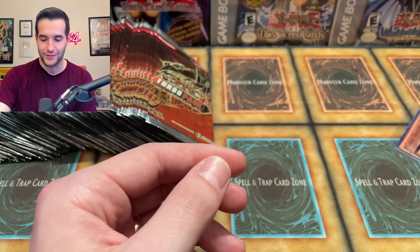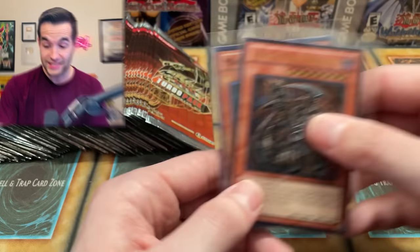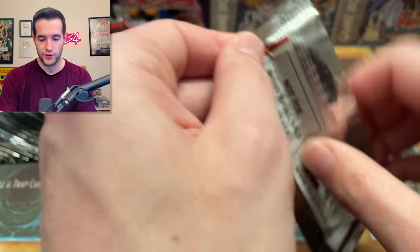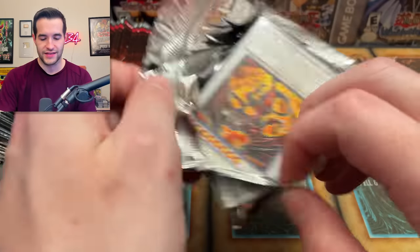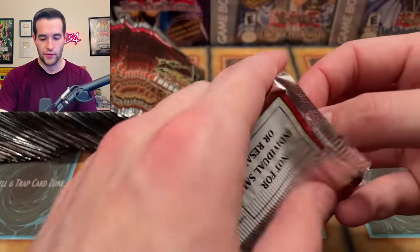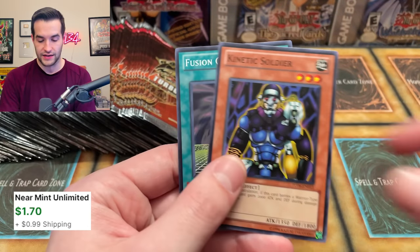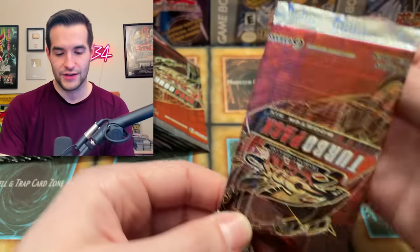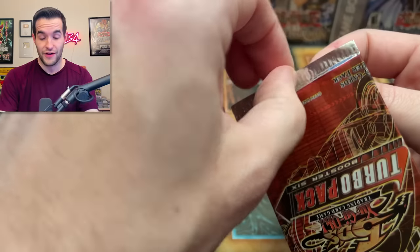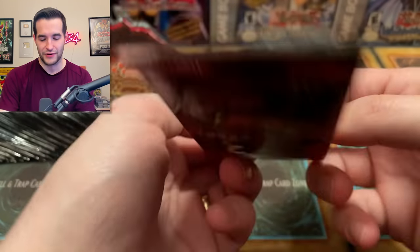So we have Masked Dragon and Dark Armed Dragon — Dragon Central out here. Still a lot of packs to go, so if we can get multiple dads, that's pretty awesome. Even though it was likely to pull, it's still like — oh my goodness, we pulled it! We've got a Red Dragon Archfiend, Kinetic Soldier, and Fusion Gate. What a pull, guys — that is such a beautiful card. I've never actually owned an Ulti Dark Armed Dragon, so very cool to actually pull it.